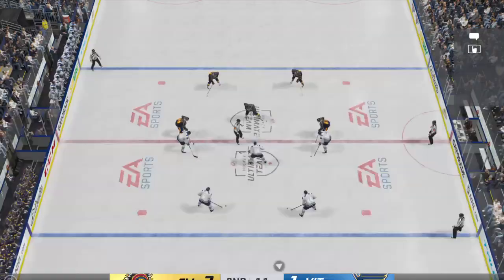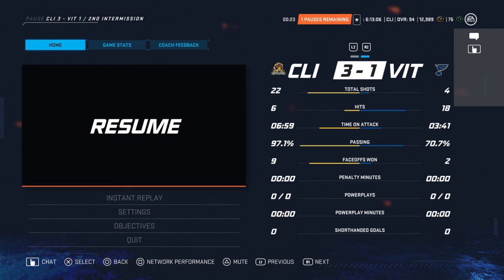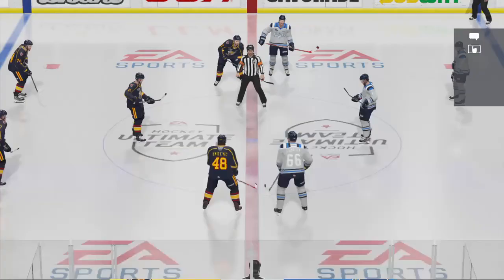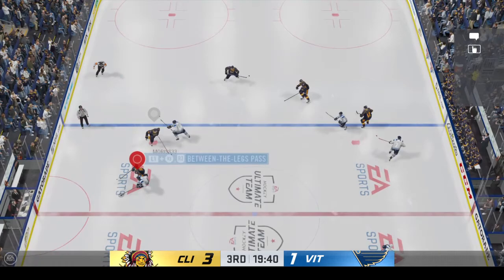Secondly, this guy's forcing the pass way too much. His passing percentage — I guarantee you isn't that high. Look at ours: 97% — we're connecting on passes, making plays up the ice, being patient. He's also not shooting a lot when getting into the zone. You're not going to win games without shooting. If you feel you can't get anywhere and they're playing the trap, throw the puck on net — force a play in the corner. Win a puck battle and that can easily lead to a goal. John Carlson — nice goal!